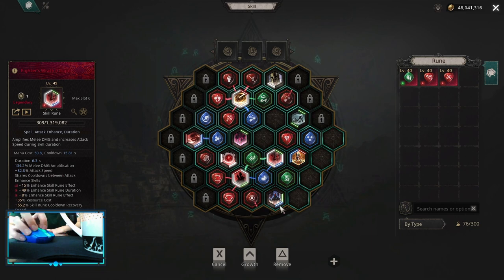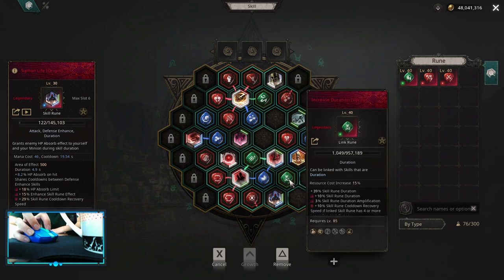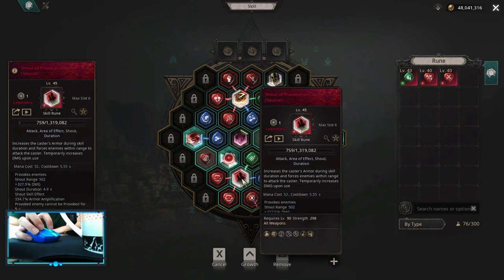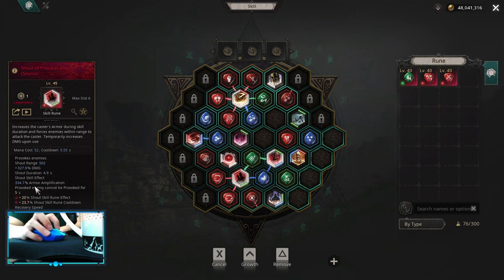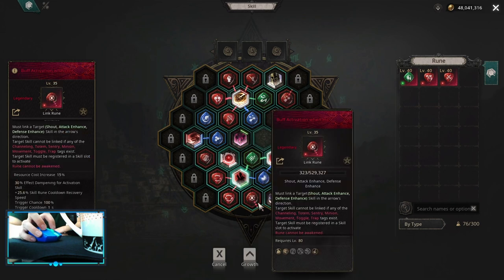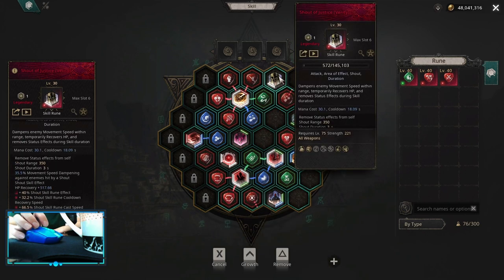For offensive buffs, Fighter's Rod works really well with Wheel Slash. The defense buff is Siphon Life. You can link both of those with Increased Duration and Time Acceleration. Shadow Provocation is a good damage increase and armor amplification buff that you can link with Hundred Shout and Lingering Shout. If you use Buff Activation on Hit, it's gonna proc automatically every single time you get hit.